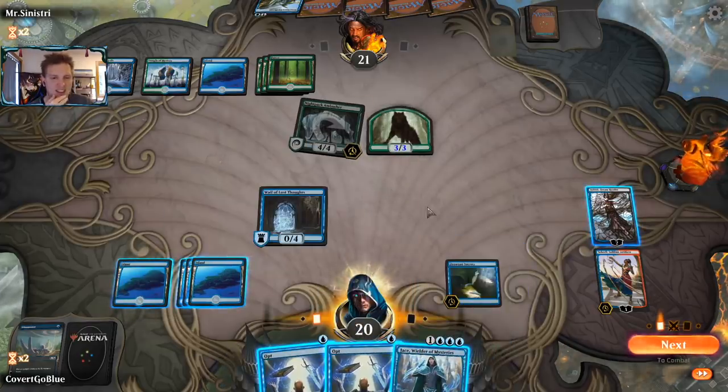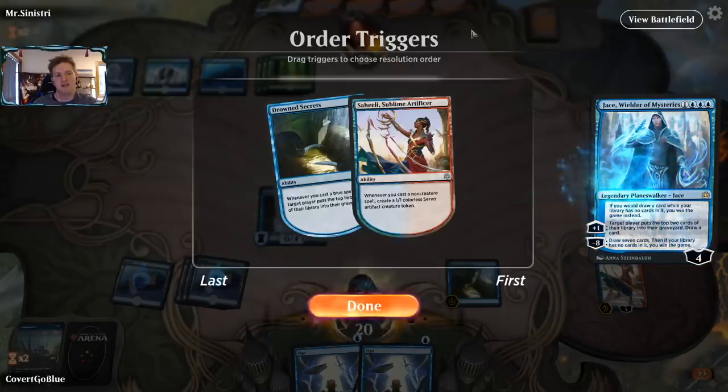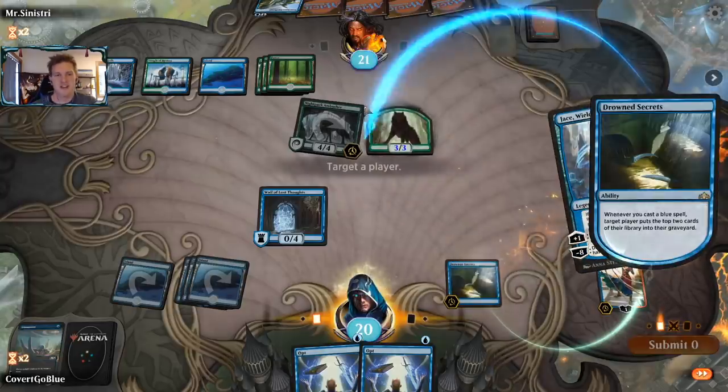We play a Jace — it makes a single 1/1. The opponent hasn't played a counter in a few turns. Let's push it, let's go the distance.